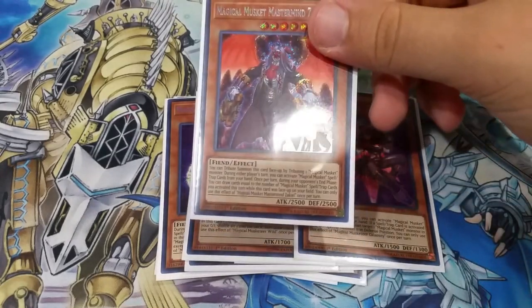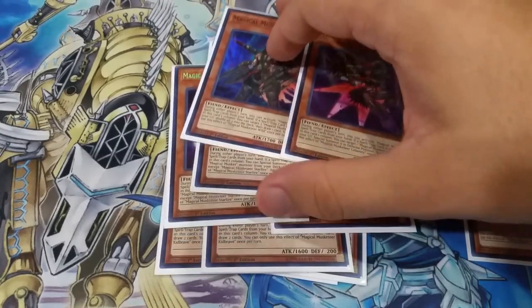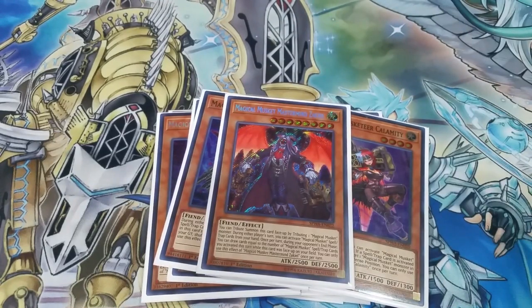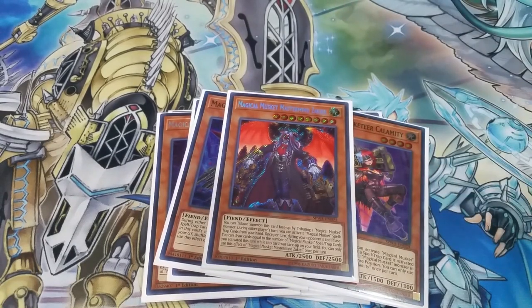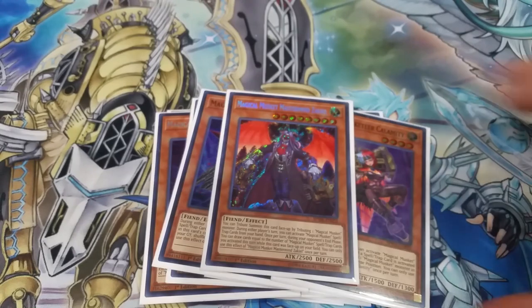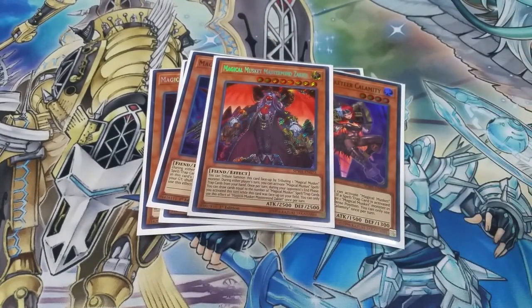Also, the reason I play him is he's 2500 attack. All of the Magical Musketeers are really, really weak, and it's frustrating when your opponent summons a big non-targetable monster and you have no way to get rid of them. It's good to have him because when you activate Steady Hands, you can double his attack and make him 5000. You can get over any of those problems — it is a little frustrating when they summon something like Chaos Max Dragon where it can't be targeted and you're kind of screwed. Definitely this card, I'm very happy to include now.